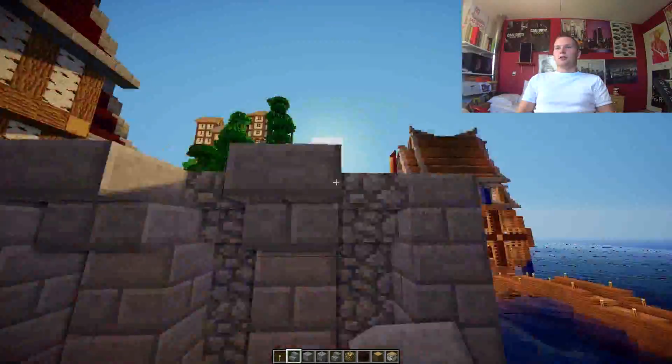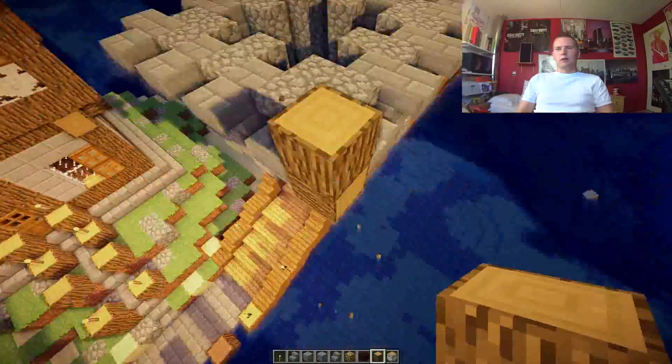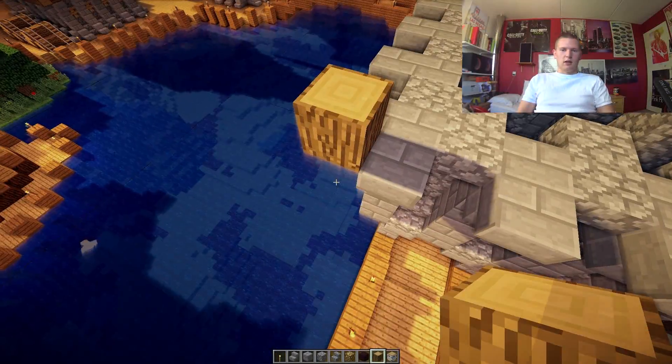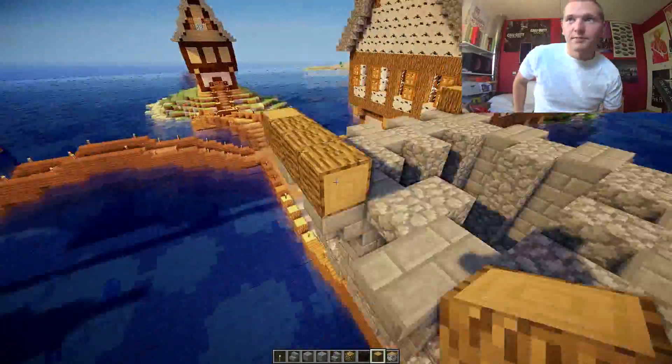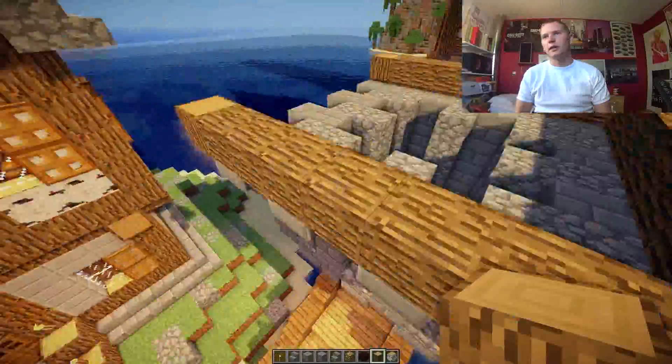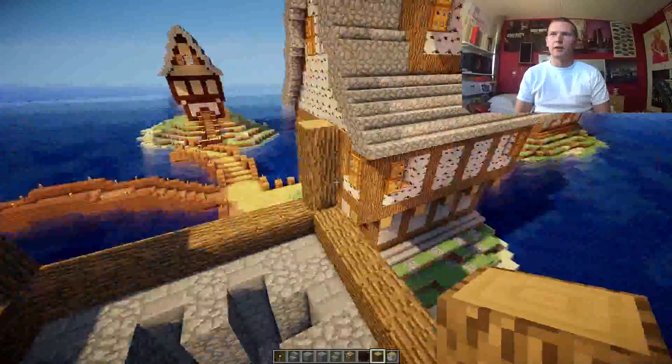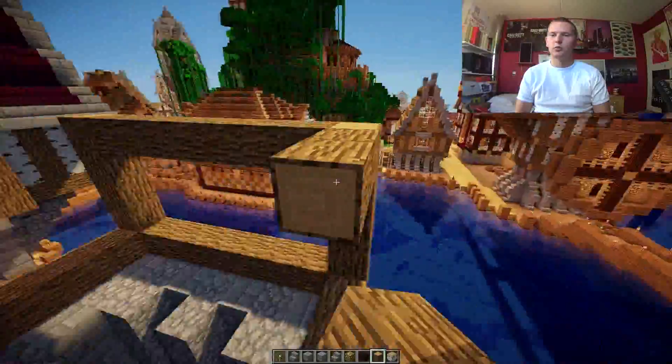There wasn't enough space in between these buildings to make a third one, which I really wanted to do, but I guess I'll have to make a longer bridge or something. So what I did was I made a water wheel to transport water.